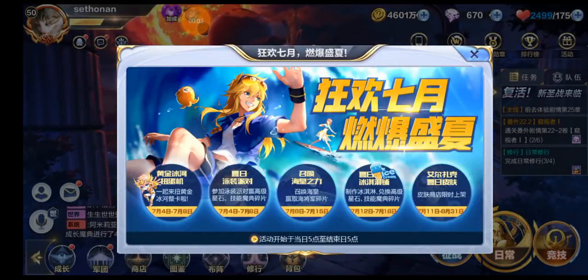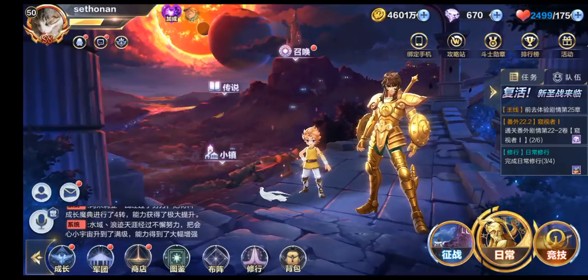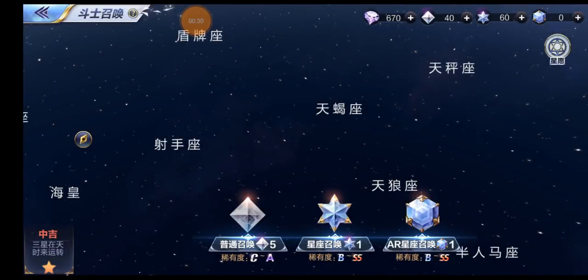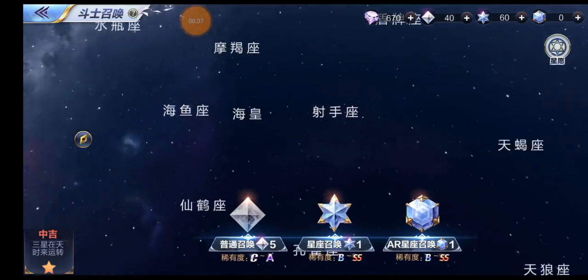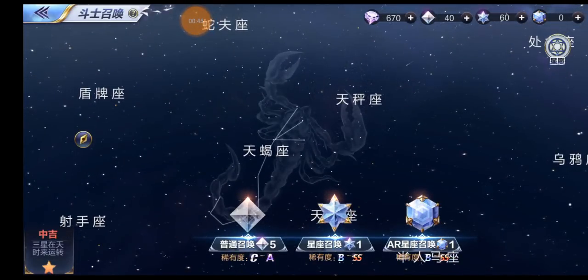Hello guys, welcome back — Sathoran here. This is the daily grind for Saint Seiya Tencent, the original version of Saint Seiya Awakening, a game for Android and iOS. This video is just to showcase the results of farming stars that you can do for free without spending money — any person can achieve results like this within a week. I started saving my stars when the evil saga banner ended. Currently there is no summoning banner going on in the Chinese version, so whenever there's an off week with no banner, don't use your summoning stars — just keep saving them.